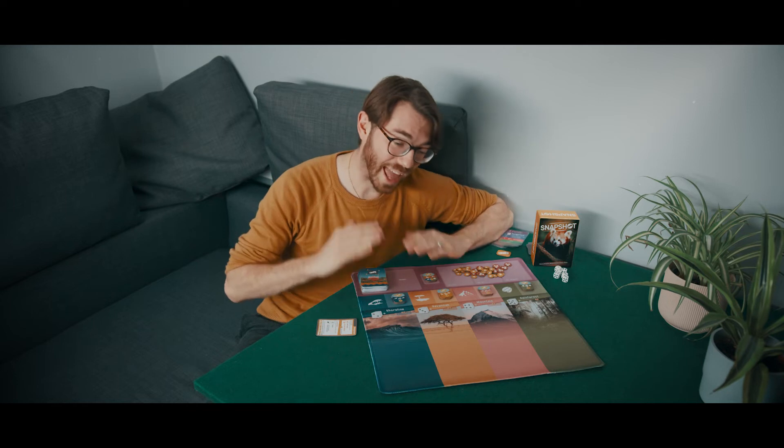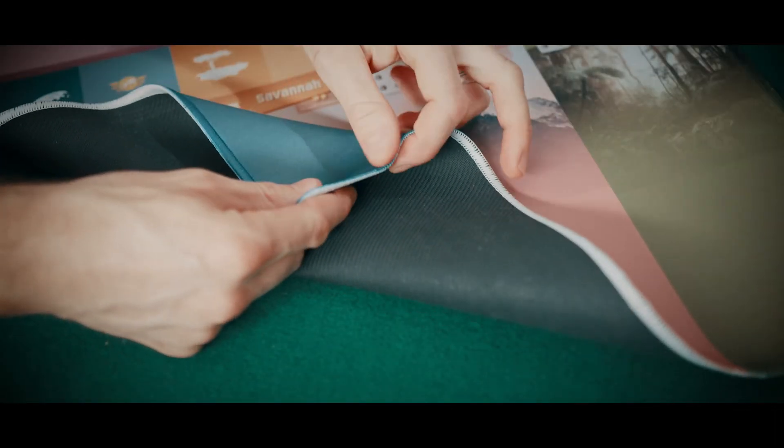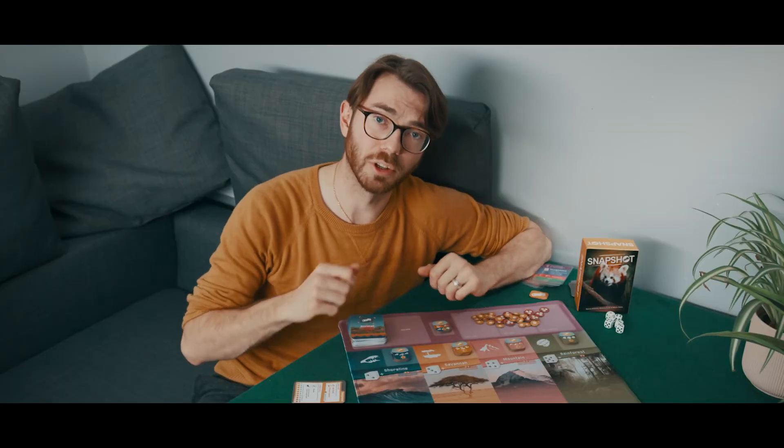Snapshot is a game that we are very proud of, and we do not want any of the extras or accessories to fall below the standard we've set for ourselves. So we've gone for the more luxurious playmat — thicker material, all the edges are stitched for greater durability — and when we ship them out, they'll be shipped in a tube rolled up, so that you won't get any creases or folds in your new playmat.